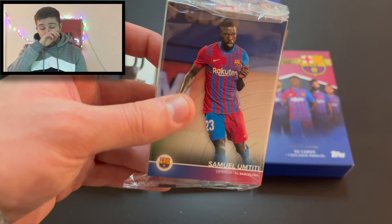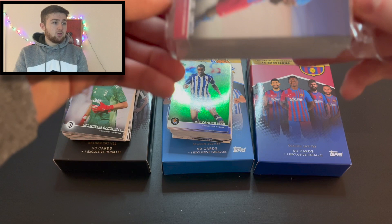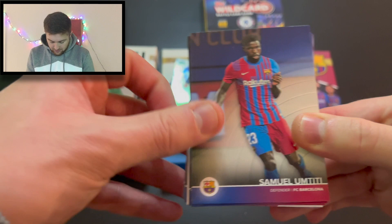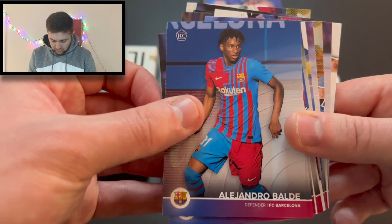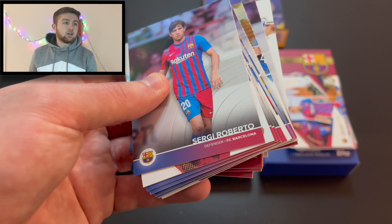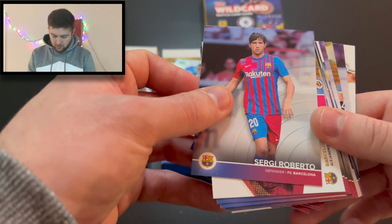The Barça kit this year is rather nice — I know they're a club in turmoil and trouble, but it's a very nice-looking kit. We start with Samuel Umtiti. We've got Neto, Sergio Aguero who recently announced his retirement, Ricky Puig. City of Barcelona card for Memphis Depay — the famous Barcelona Cathedral. Alejandro Balde rookie card — that'll be one people are looking for. Ronald Araujo, Philippe Coutinho, Yusuf Demir. Whatever's going on at Barcelona, there are some fantastic young players coming through the academy — you really cannot fault them.